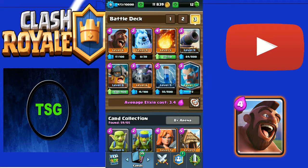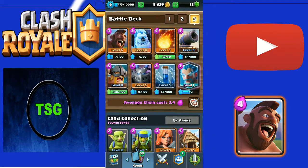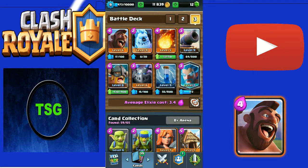On my second account I'm five wins and zero losses. I wish I get Electro Wizard at least there - if not in this account. Because in this account, if I got Electro Wizard, this would be the strongest account ever.